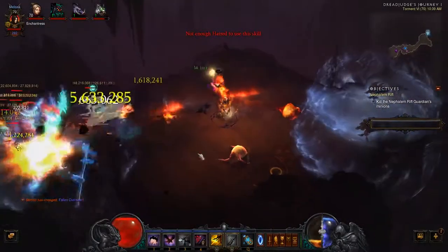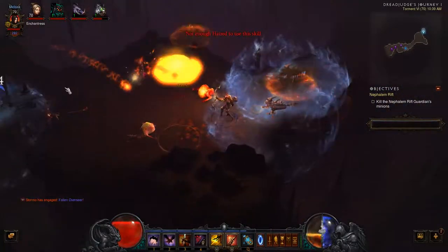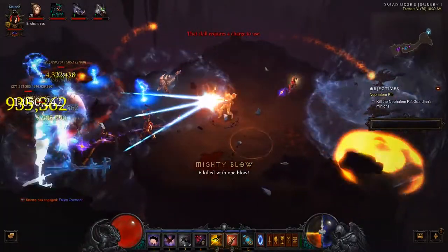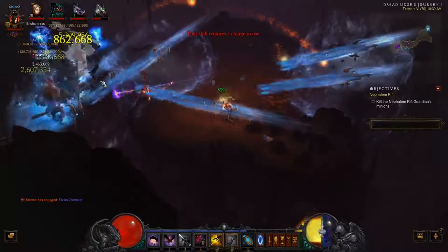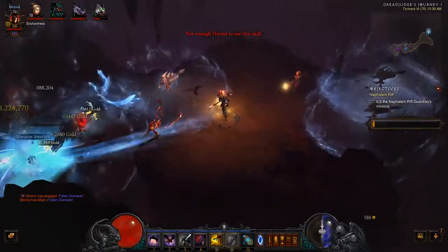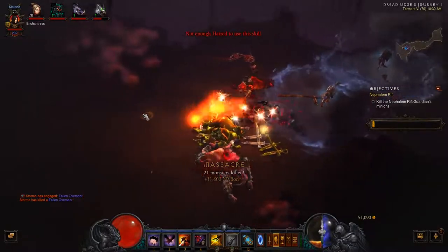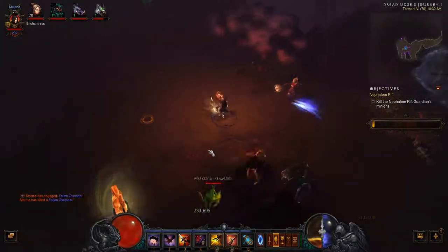Especially with this particular rune, which is the Maelstrom rune. You can see we're doing a lot of damage with that — it's working out really well. The downside to using Cluster Arrow is that it costs 40 Hatred per turn, before any modifiers on the Hatred cost.